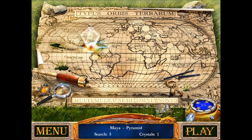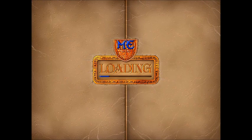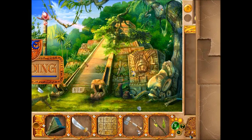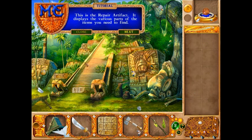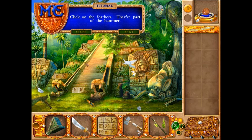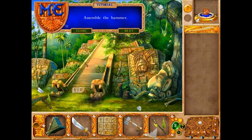I know what some of that means but not all of it — 'typos orvis terrarium.' Greetings. This is the repair artifact — it displays the various parts of the items you need to find. Click on the feathers, they're part of the hammer. When you find an object, only a silhouette remains visible. Assemble the hammer.